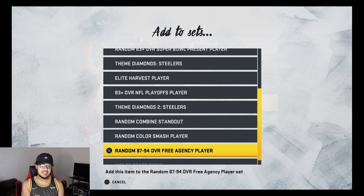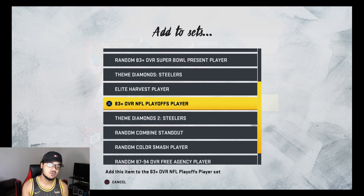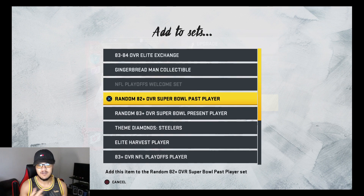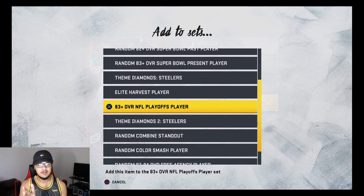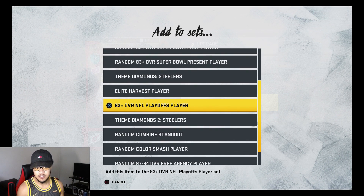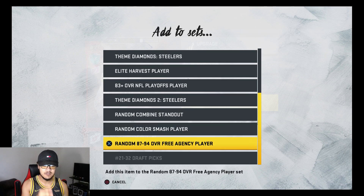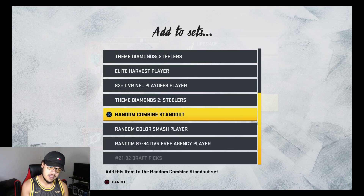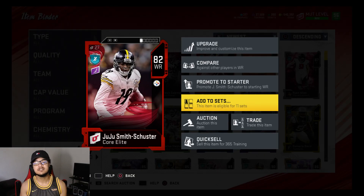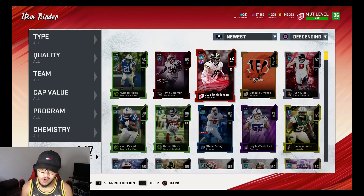In this instance, this JuJu — 82 overall — is not going for a lot. The value may not be what I need it to be. With that said, we need to set ourselves up for success: what set can we use one of these JuJu cards for? If I don't know off the top of my head, I'll do more research. The playoff set might be nice, the free agency set might be nice, or the combine standout — you got options. Let me know down below.